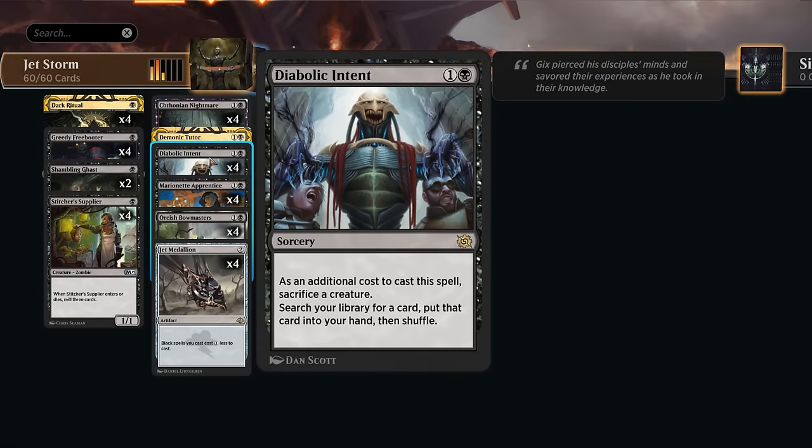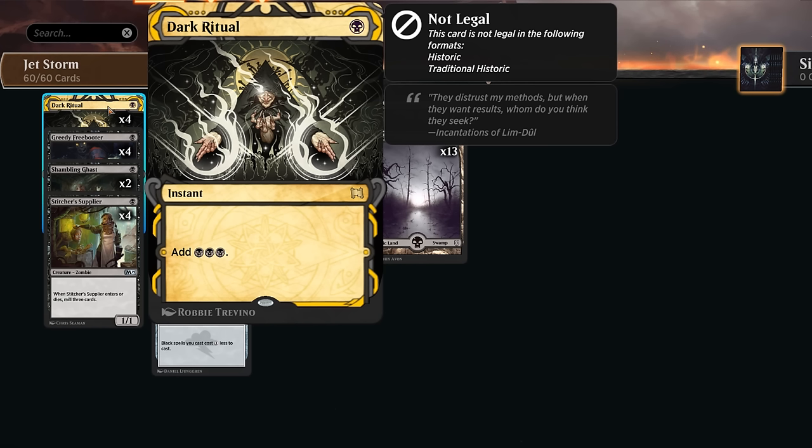Of course, you can't play a black combo deck in Timeless without Dark Ritual. Making three black mana could potentially allow us to win the game on turn one before the opponent even drew an extra card and got to play a land for turn.